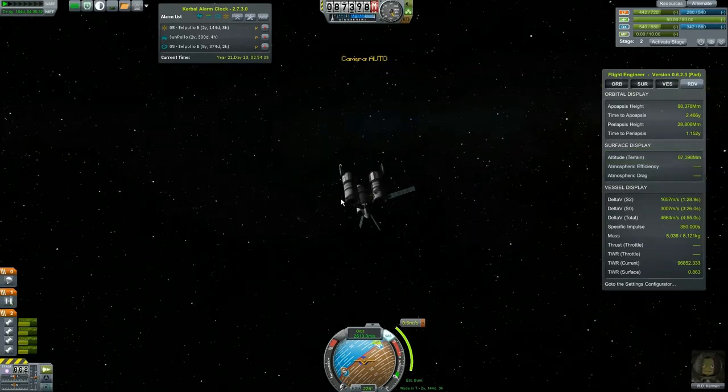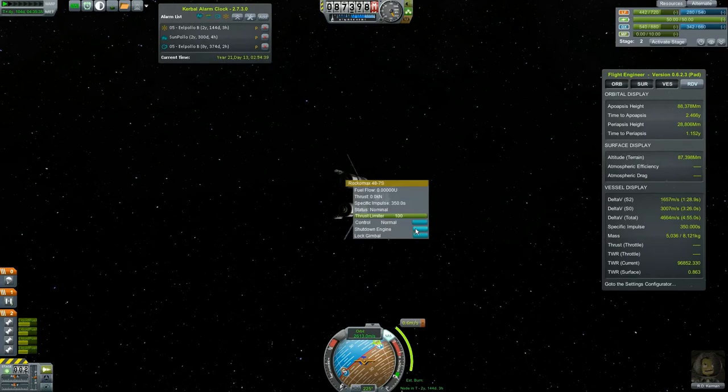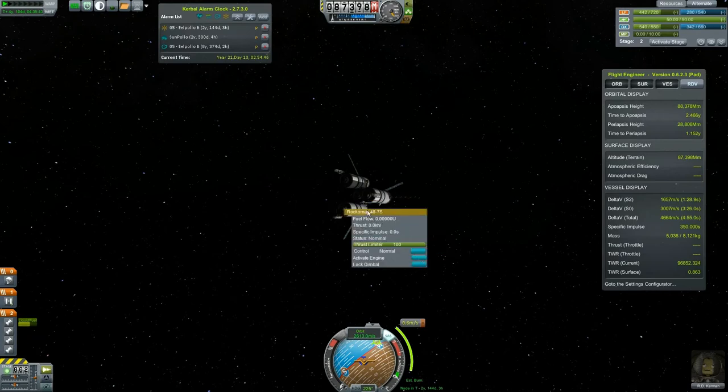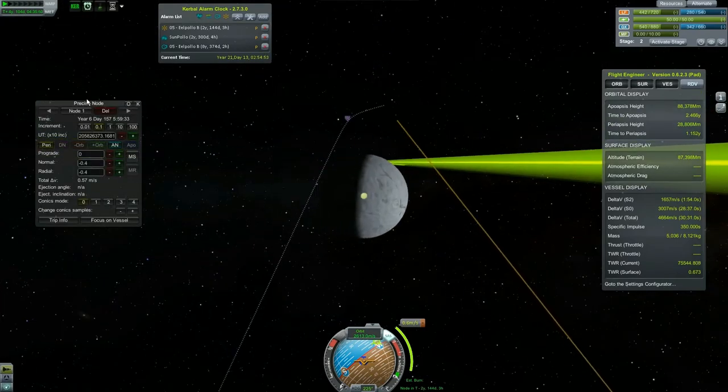I think I'm going to disable these three engines. Should have set up an action group — no big deal. I'm going to set this engine to a thrust limiter of 12 percent. This maneuver node is in two years and is the next thing to happen, so let's crank up time.